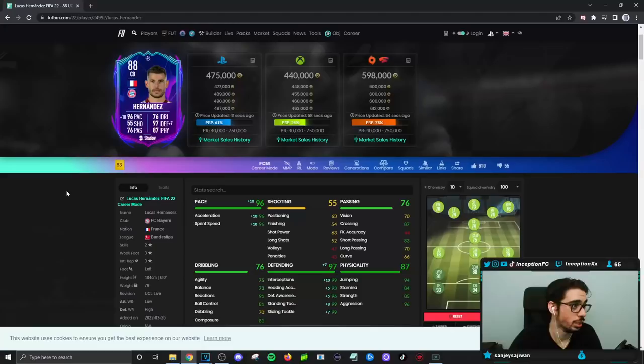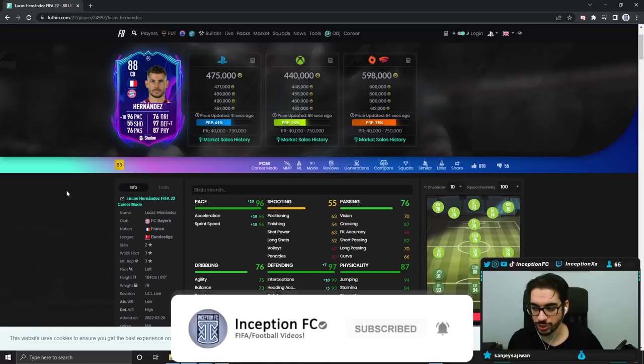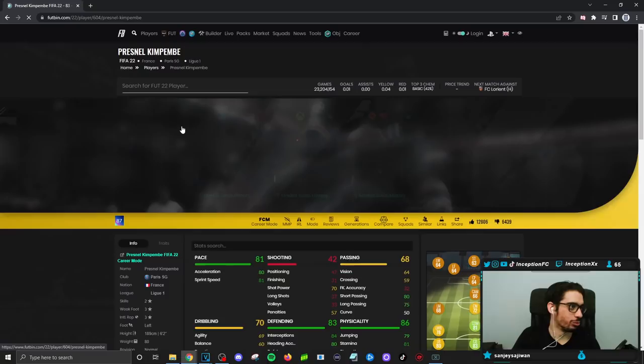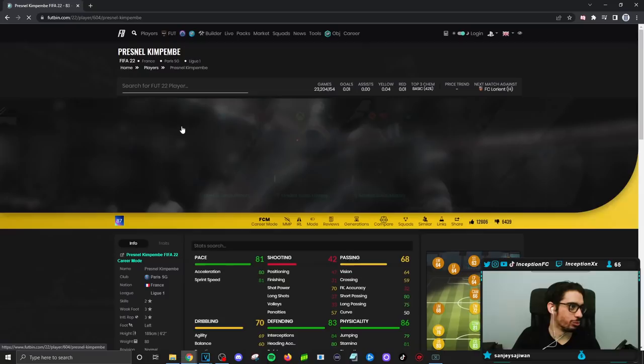Okay guys, final verdict on the new Lucas Hernandez card. In regards to his in-game performance, we gave him the shadow chemistry style to boost the pace as much as possible. Even though he does have the unique body type, he feels very very physical oriented, which again is not necessarily a problem because these are the meta players in this game. Even though I was using Hernandez in the team, this card is just a different breed — his rare gold card compared to this one shows a big difference.